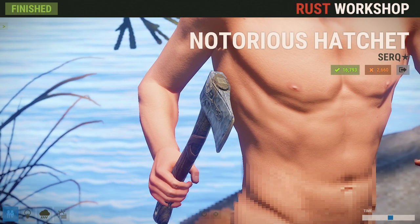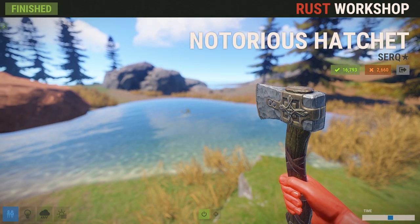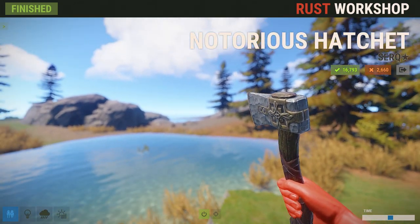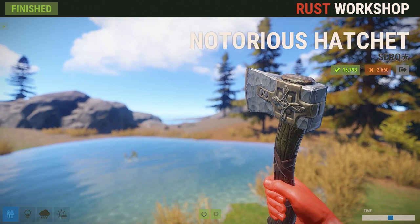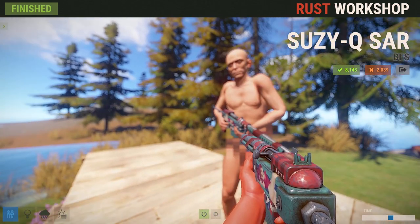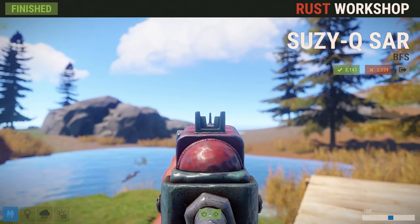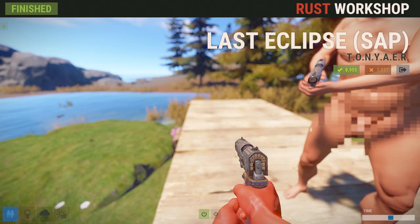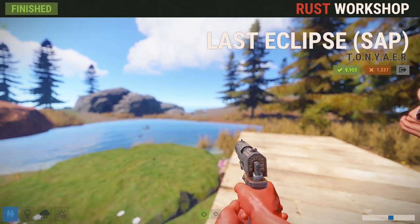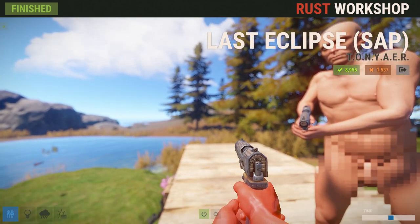Next up we've got the Notorious Hatchet from Cirque. We'll go ahead and take a look at it in first-person — and it is a nice fancy little axe. So if you're looking for a new hatchet, this one is great and ready to start knocking some wood or breaking some beds for you. That also brings me to realize I forgot to show several of the guns in their first-person view. So we've got the Susie Q SAR right here, and the new P2 skin right here — it actually has a little bit of uniqueness to it when aimed down the sights, and I love that wood grip to it that you couldn't really see unless you're holding it in your hands.